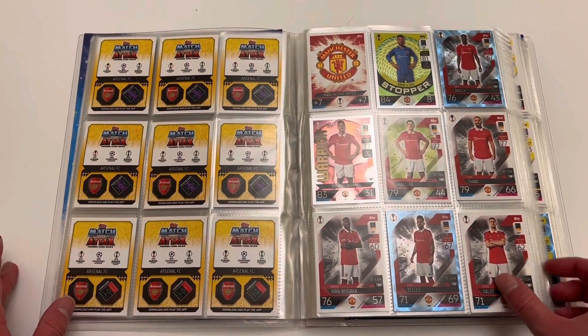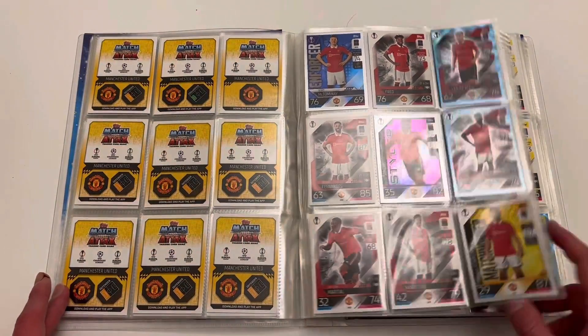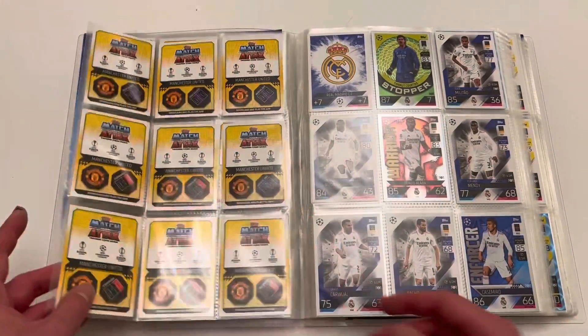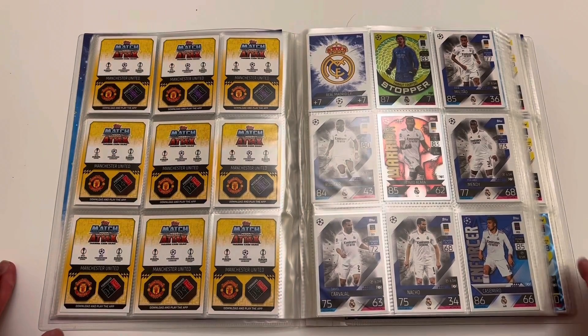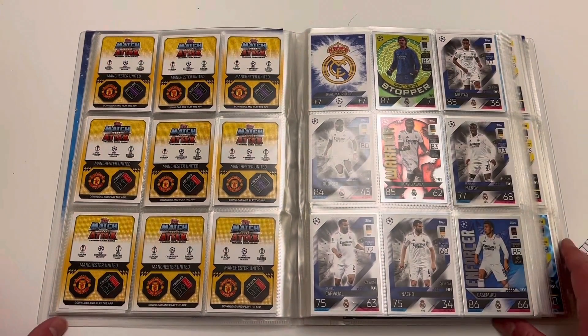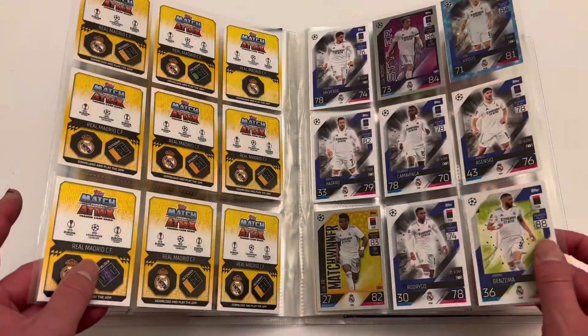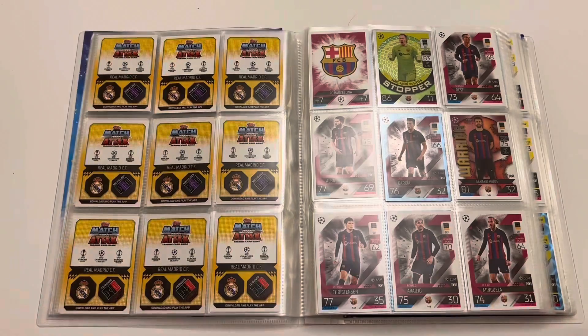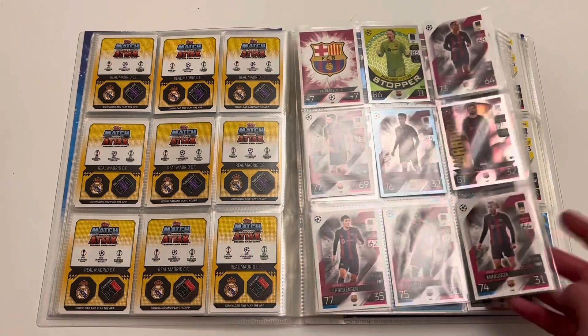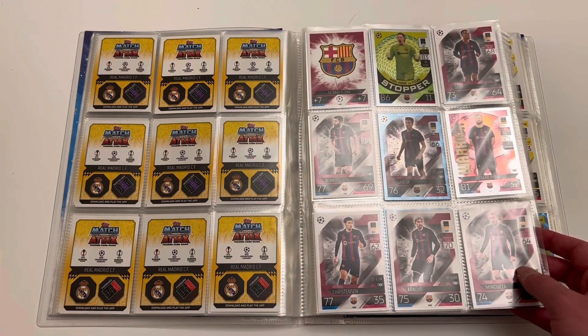We've also got Manchester United right here in the Europa League — a couple of crystals, three crystals in total, and we've completed the page. Now we move on to the current champions of Europe — Real Madrid. Until recently I was missing one of these cards, but Real Madrid is now complete. As I'm only missing one base card, there is only one incomplete team in the whole binder.